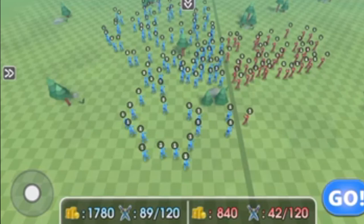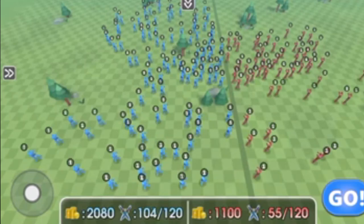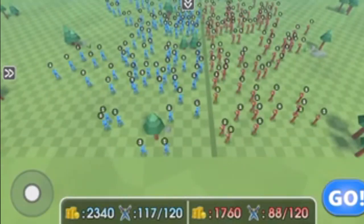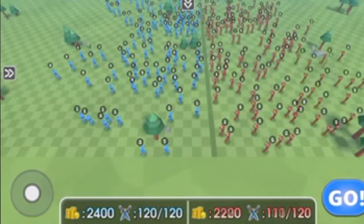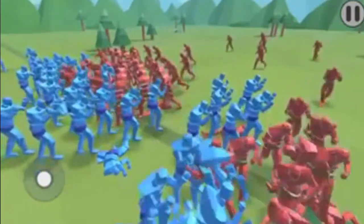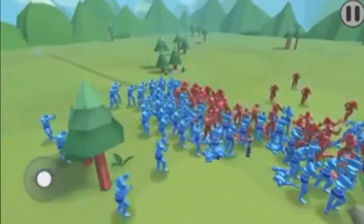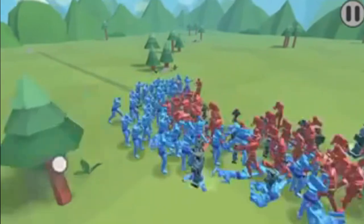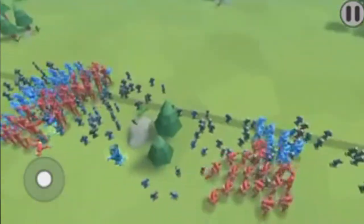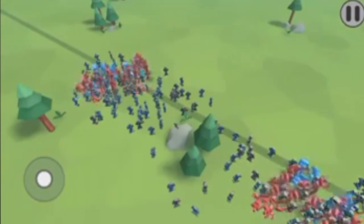One final battle: 120 peasants versus 120 peasants — who's going to win? The best peasants alive! They're going in, punching and swinging. Blues are going down, reds are going down — who's going to win? They're going down pretty fast. The reds are just taking over! There's a small blue group but they're done — reds won it!